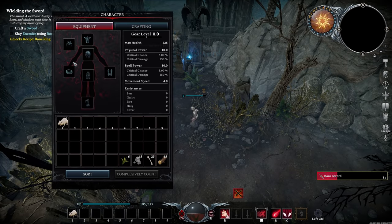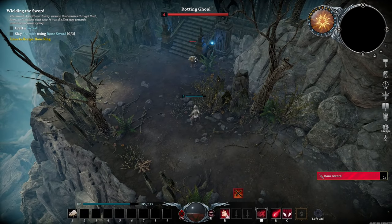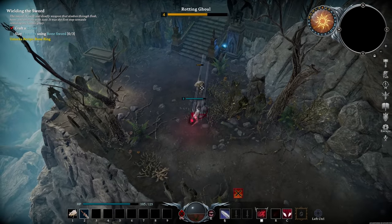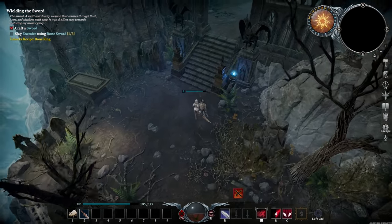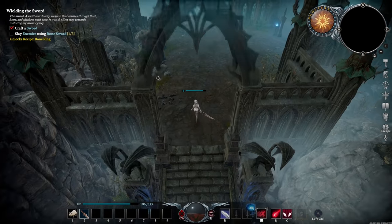This is the crafting menu, and I guess this is my inventory down the bottom, and then all my gear that I'm wearing. So if I can get this sword really quickly. There we go. Easy. It's really important to have the best possible gear you can in this game.